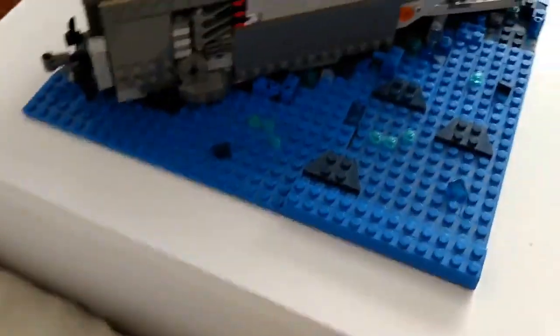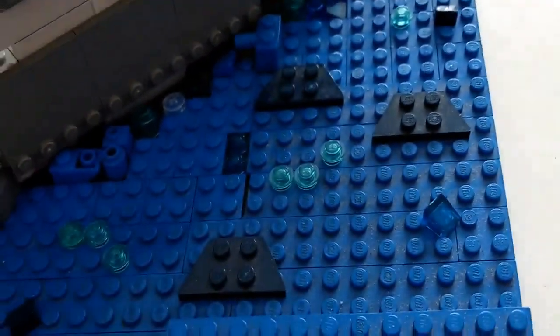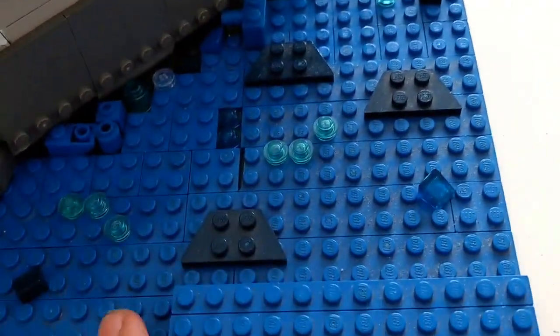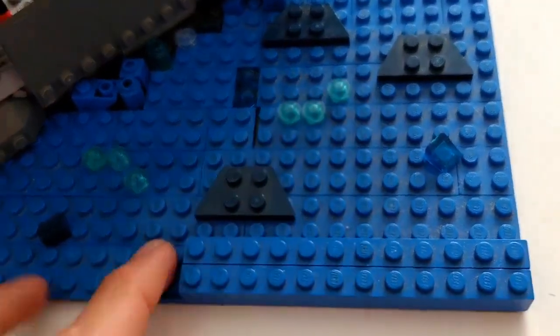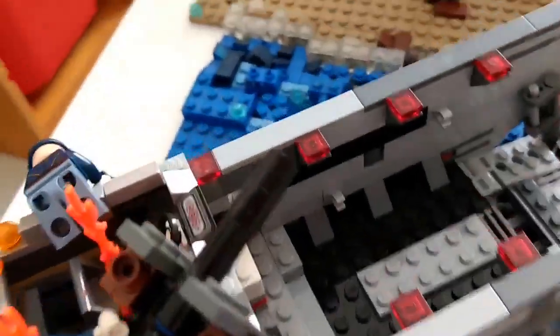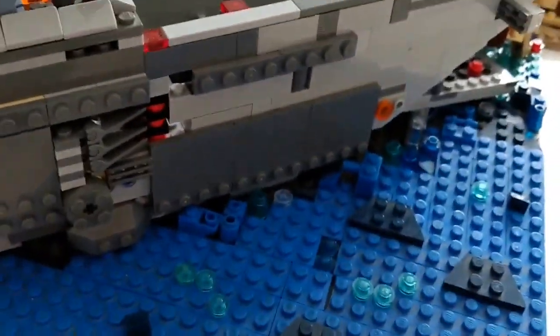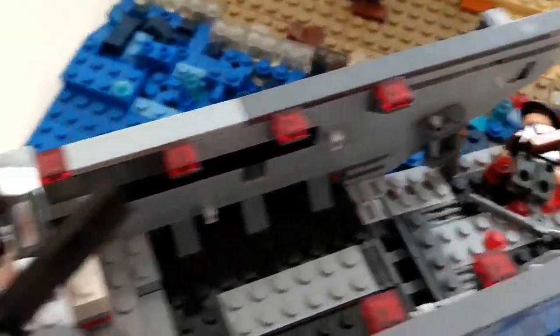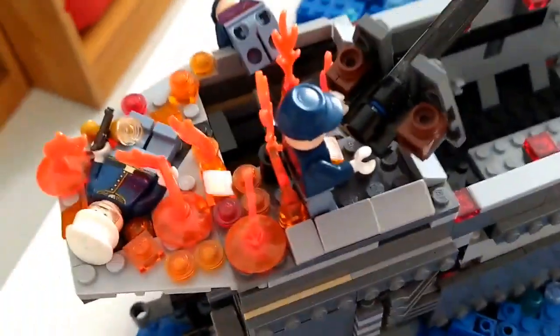Starting off over here, we have a bit of sea. As you can see I made the sea calmer than the seas over there in front, so I just put some translucent studs. I did run out of blue pieces, that's why I didn't use a big base plate for the sea. The landing craft is the First Order Transporter set, but customized — I took off the top and stuff. I made it a bit longer as well, and we will see the bridge later on over there.